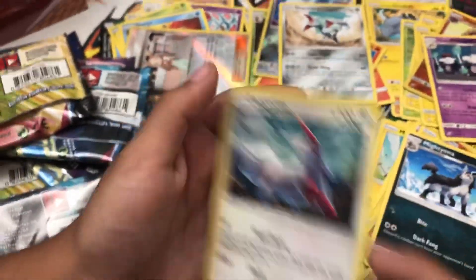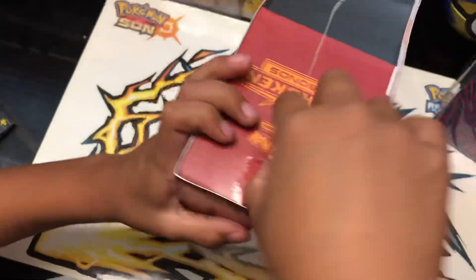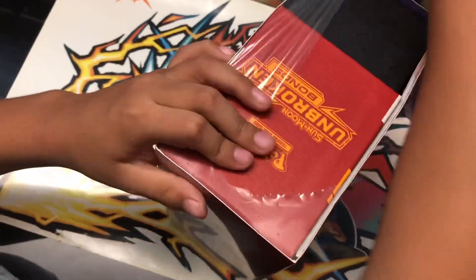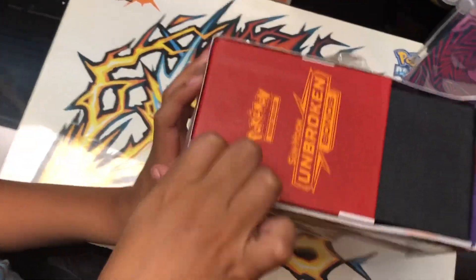Not too bad — two holos and one full art. Let's start opening this next set. I need the Fire Crystal, the full art, and Muk. I'll try to get the Fire Crystal secret rare and the rainbow in the back. That's it — only four cards I need.